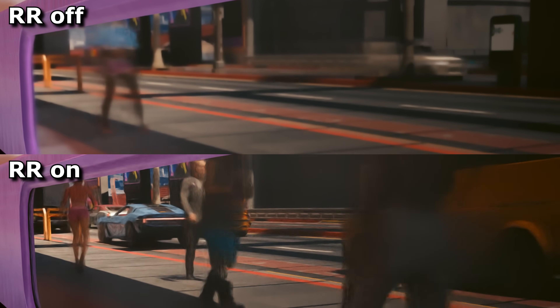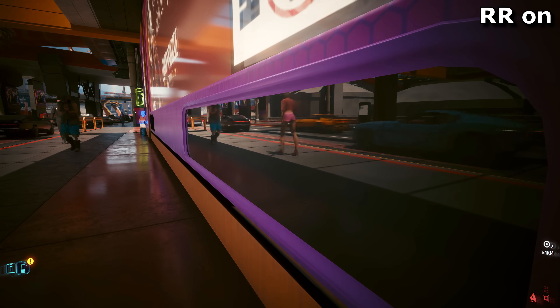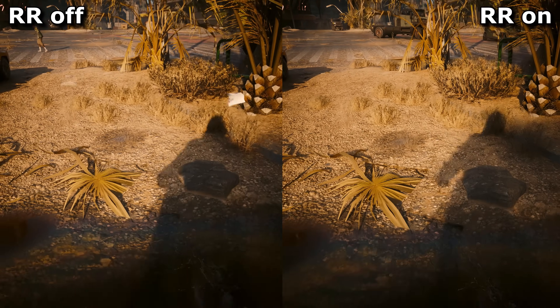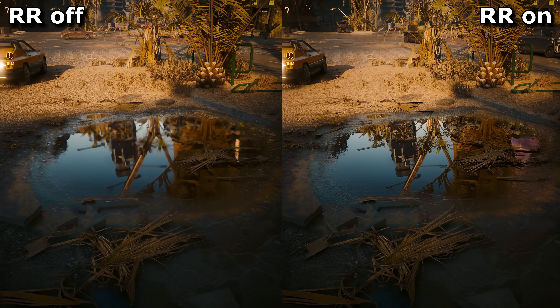It now looks like a mirror image of the street, and instead of ghostly trails behind and inside of moving objects, stuff in reflections now looks a lot more solid and stable. This puddle is another demonstration of the difference it can make. You can argue all you like about how reflective a puddle should be, but at least now, if it is to be mirror perfect, DLSS 3.5 can achieve this.